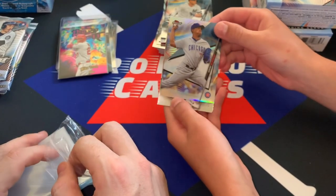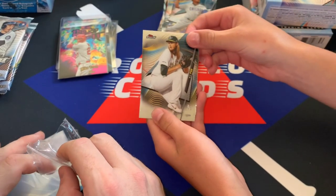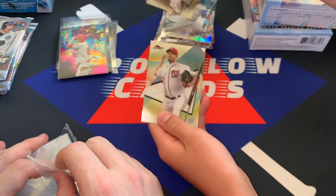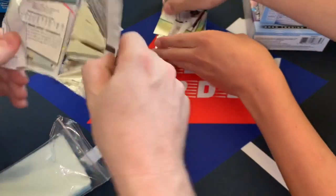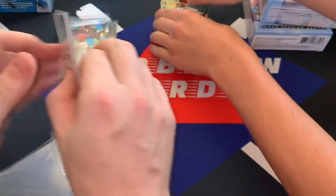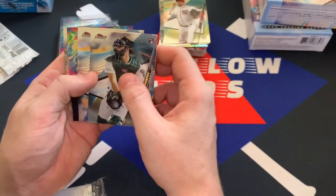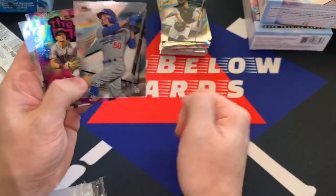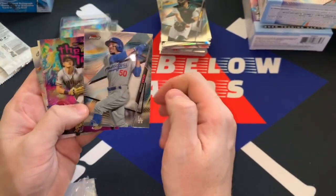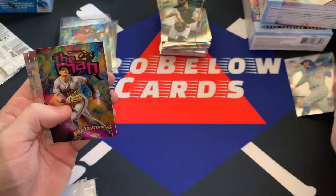Adbert Alzolay — same one we pulled but that's a refractor. AJ Puck. Max Scherzer. So that's going to be the auto out of box two and clearly it's much better than the auto in box one. We've got another The Man insert in here. Sean Murphy. It's probably going to be the first card you'll see this year in Mookie in a Dodger uniform. A little painful for Red Sox fans — don't really love seeing that but set that to the side.